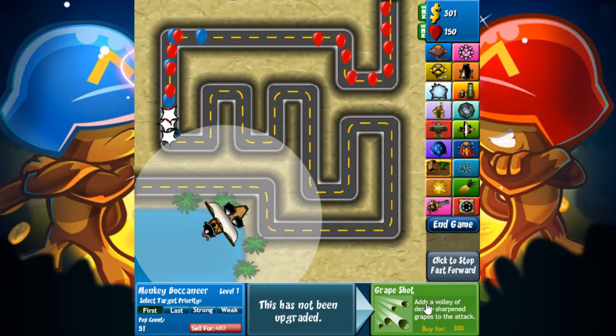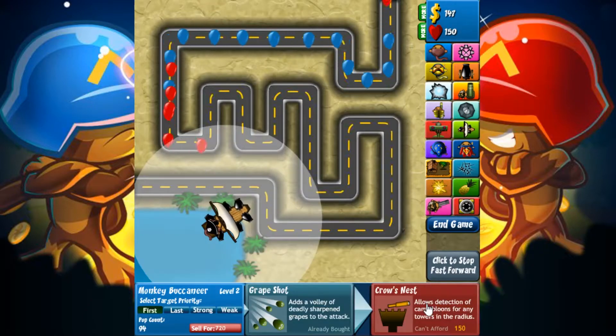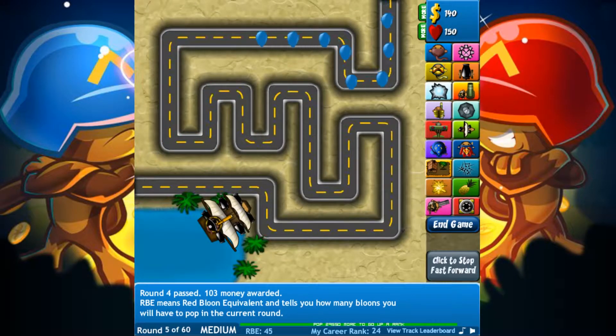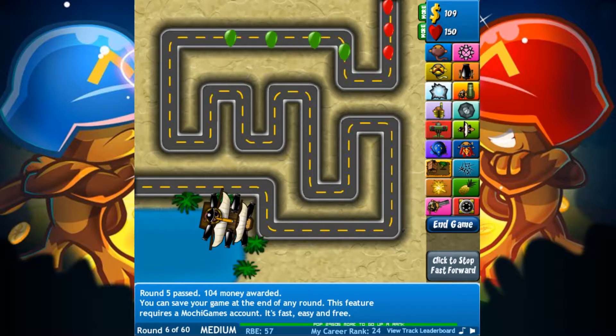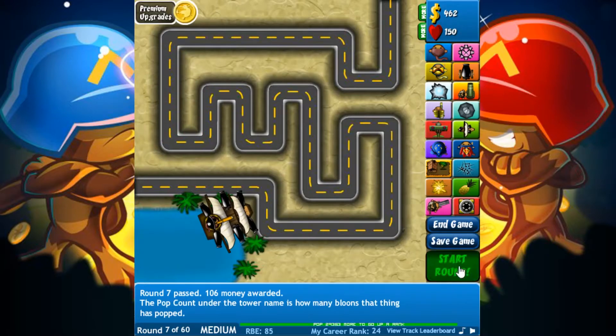I'll just be referring to the maps by their difficulty rating, followed by their placement on the list going left to right, and then up to down. Furthermore, I will not be testing the premium tracks within the game, just the base game. Here are the maps that do not have water: Beginner 2, Beginner 3, Intermediate 2, and Advanced 2. Alright then, it seems we have a good amount of tracks to try and defeat. Let's start with Beginner 1.